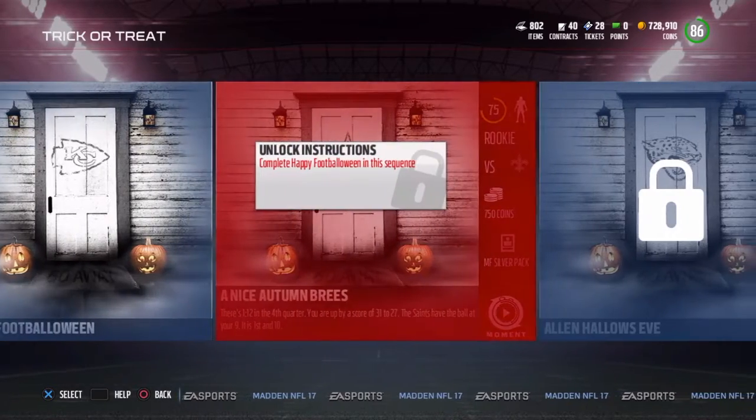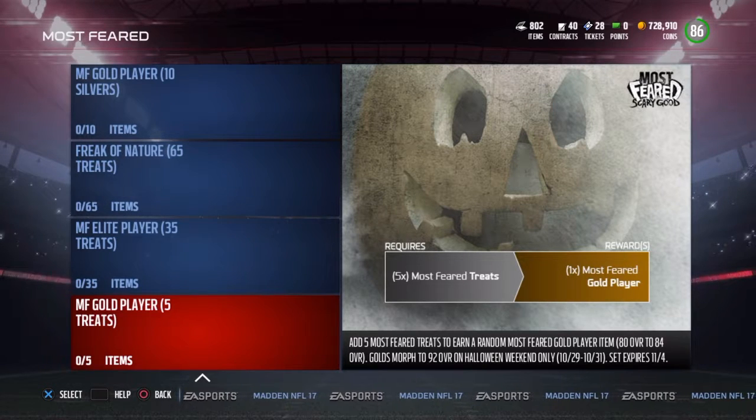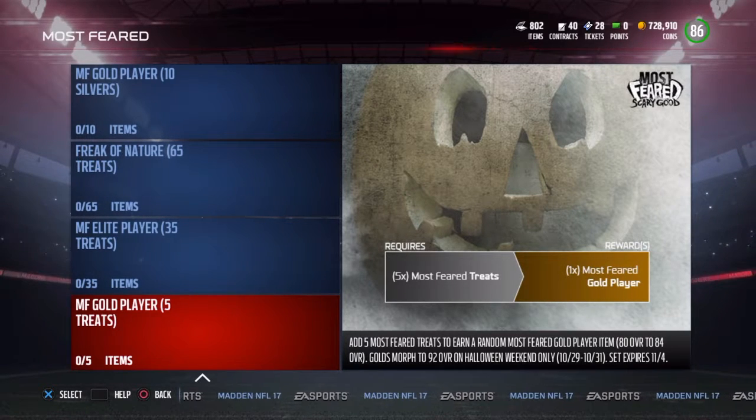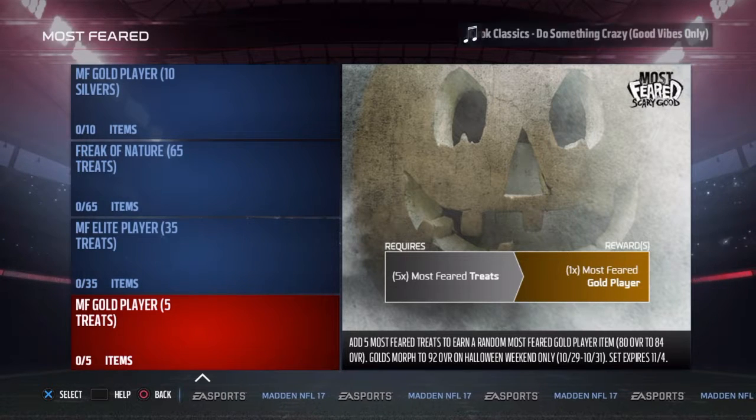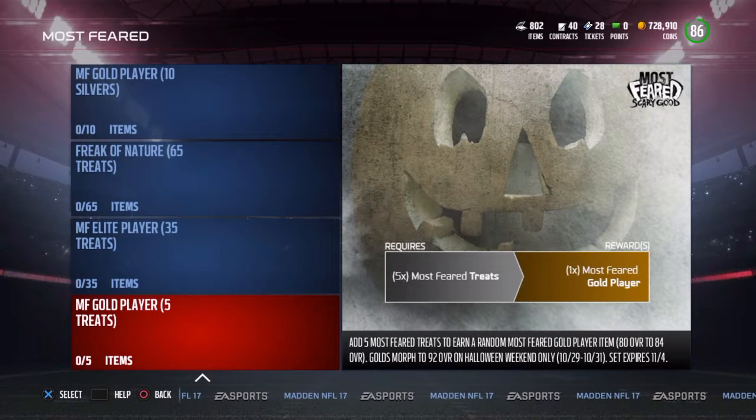Once you get a bunch of treat items and cards, you can put them in the sets. Here are the Most Feared sets — to get a Most Feared gold player, you can trade in 5 Most Feared treats from the solo challenges. Silver Most Feared players will morph into a 90 overall over Halloween weekend. Golds will go to a 92 overall, and most elites will go to a 95.